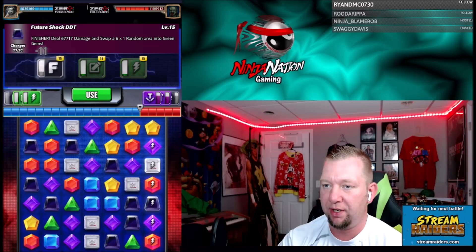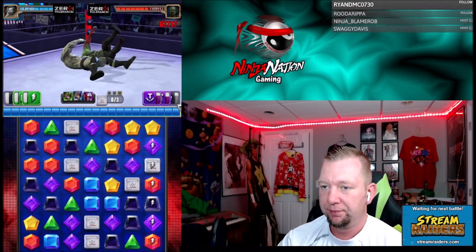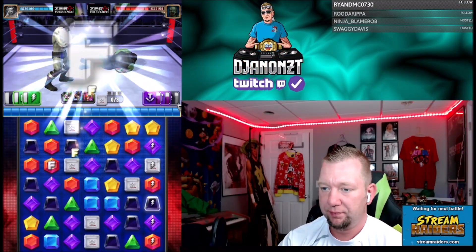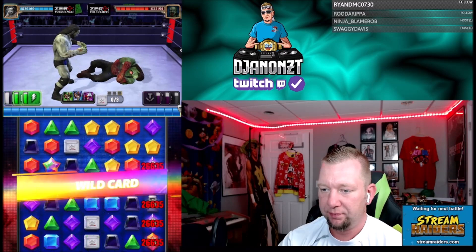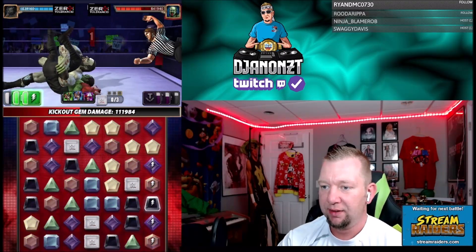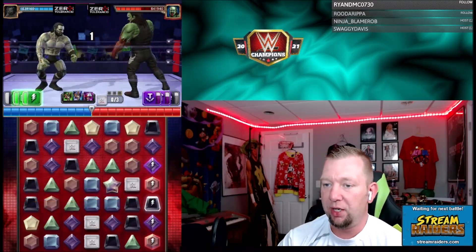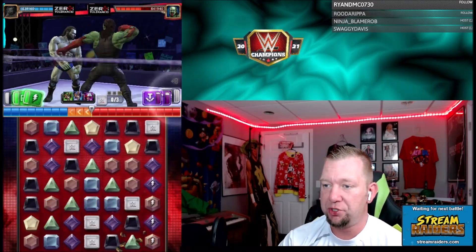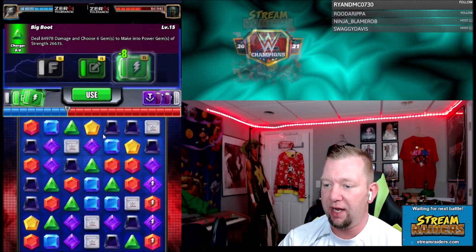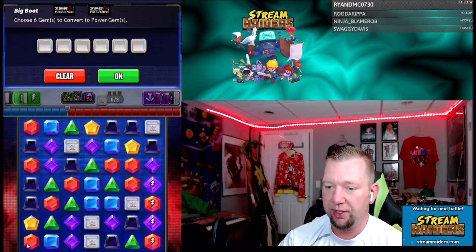Let's see what this finisher's all about now. Swap a six by one. With all that — 258. Not awful, could be better. But our green moves are recycled and we're ready to strike once again. And every time you strike again, you got more power gems and you will hit a bit harder.